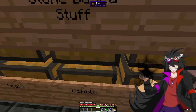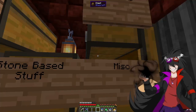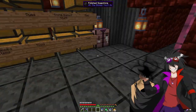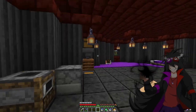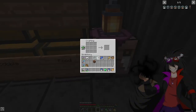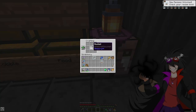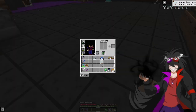We have iron and everything back here, we just need to get the dirt, which we should have in one of these chests — the miscellaneous chest. Just one piece of dirt, but we already have the two iron. We just need this. I'll go ahead and drop the poppies in here.